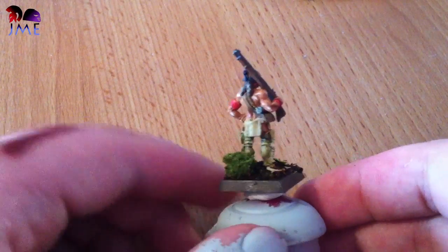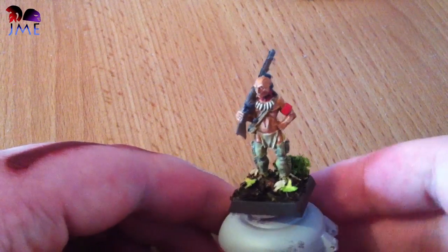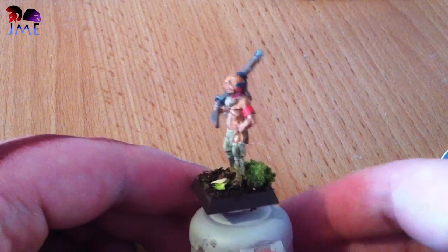My typical woodland basing that I did on my Brits — because I love that basing, I love the leaves. The plan for these is to get a box of Brits as well. Then I've got two armies for Musket and Tomahawks and the start of an army for Bolt Action.